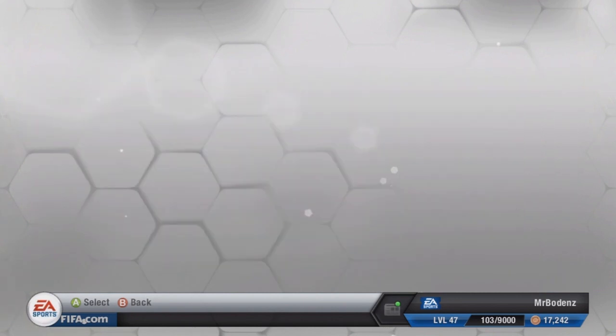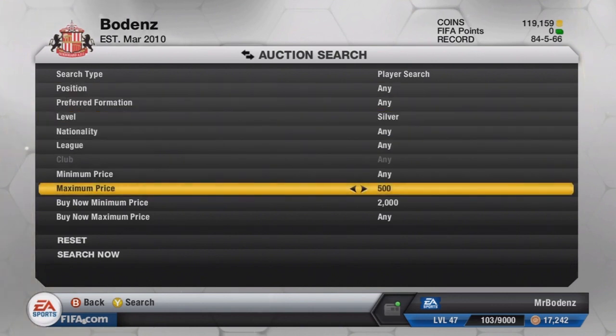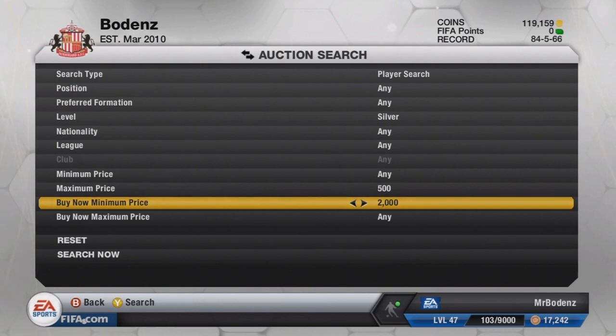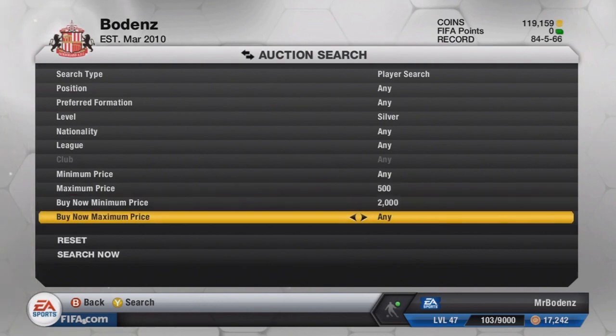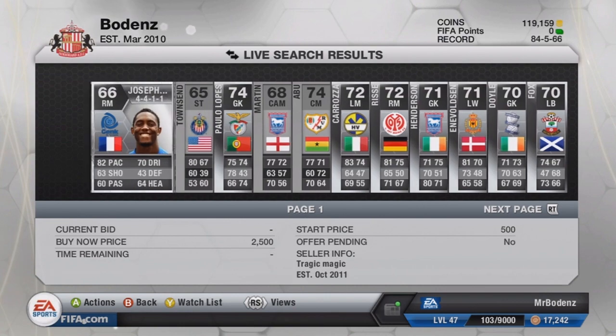This and the force method is a really nice way to actually search for silver players. So these are the preferences I use: level silver, and the stash is going to bring up silver players. Minimum price is nothing or any. Maximum price 500 and buy now minimum price 2,000. This is going to filter out any silvers for you to pick up that could be cheap.